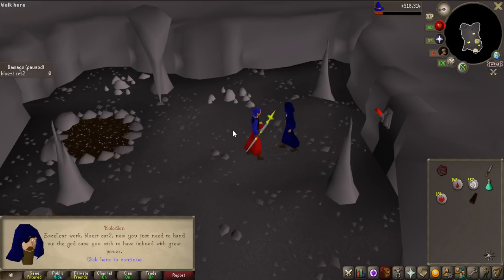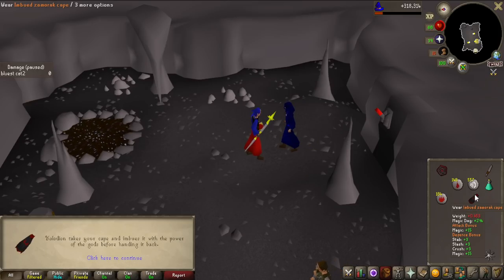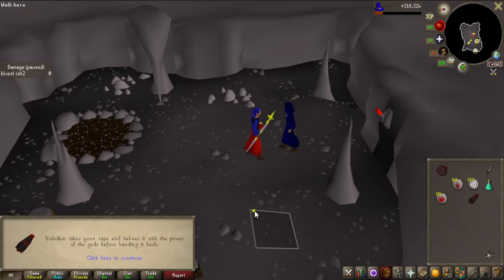All the pieces have been handed in, so all I have to do now - because I want the Samurai cape - is use it on him and imbue that cape. There we go, that is the imbued Samurai cape!